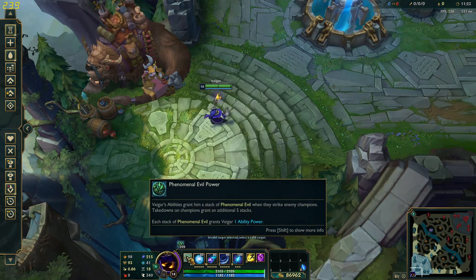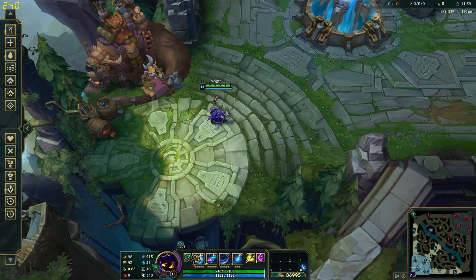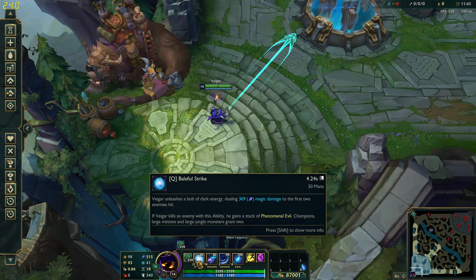So now let's talk about why this build works so well when you build it right. Vega's passive gives him free ability power whenever he hits an enemy champion with an ability. And when he kills one, he gets five stacks. Another way to get stacks is his Q — whenever he kills a minion or a large jungle monster, he gets a stack of his passive. So every minion he kills is one more ability power.